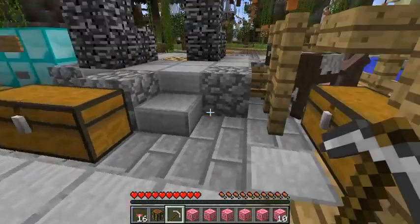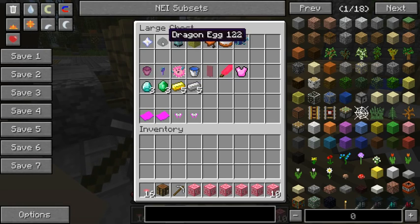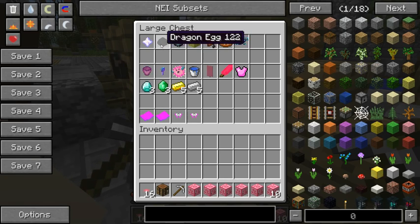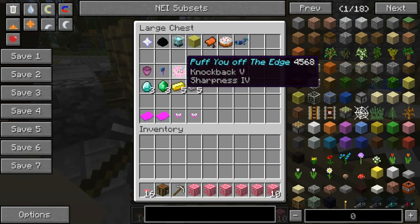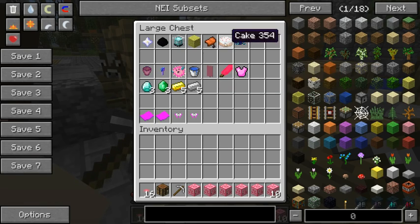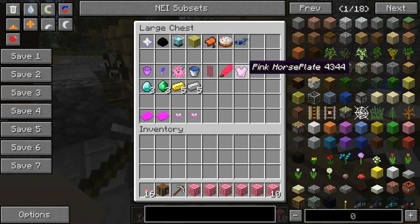So today we're on this platform and we need stuff that has knockback on it. For a nether star we get the flower pot to the head, knockback four and sharpness two. For a dragon egg we get the lollipop knocker, knockback four and sharpness four. For a beacon we get the 'puff you off the edge', sharpness five knockback four. For a sponge we get a bucket of water to push the person off. For a saddle, the pink banner of doom, sharpness two and knockback three. Cake popsicle to the face, sharpness three and knockback three. And for diamond horsepow- we get the pink horse plate.